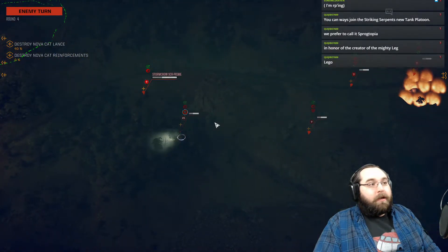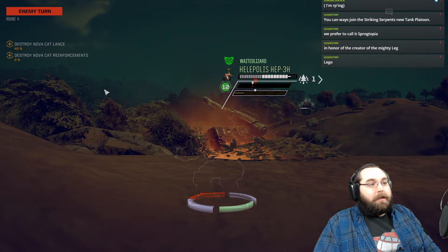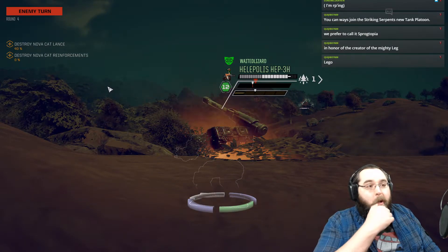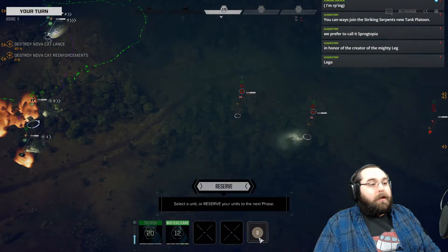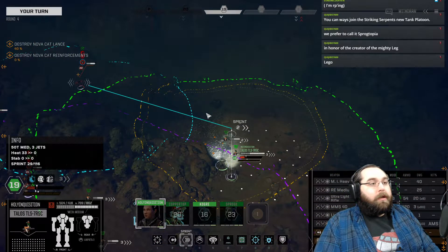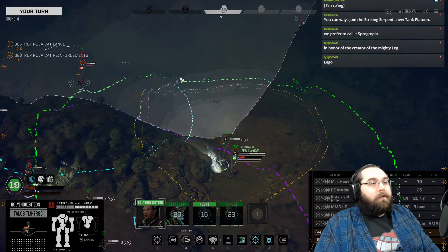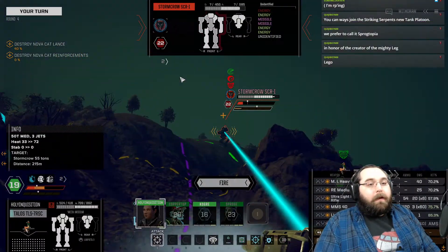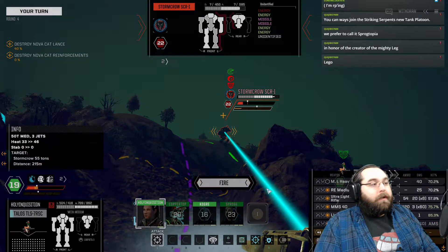On to round 19 — we have our people back here on the move. Stormcrow Prime still engaging my Halobalus, lighting him on fire a little bit. I'd like to get him out of the line of fire sometime soon. And hold the Inquisition — I think the Talos is going to help gang up on the other Stormcrow and we will hopefully wipe him off the face of the map.